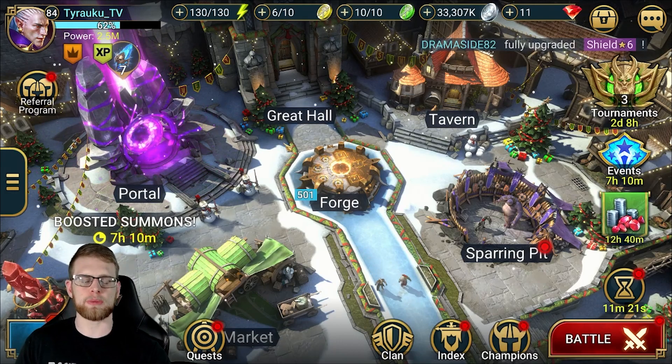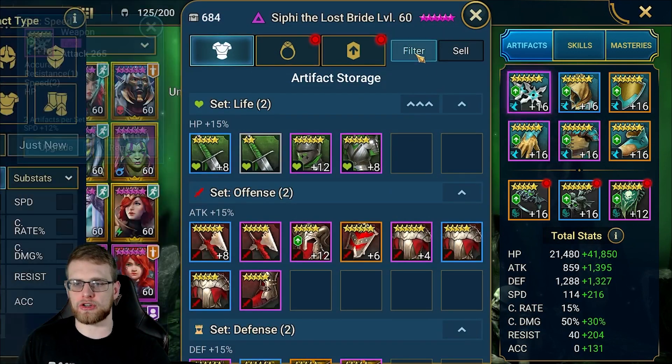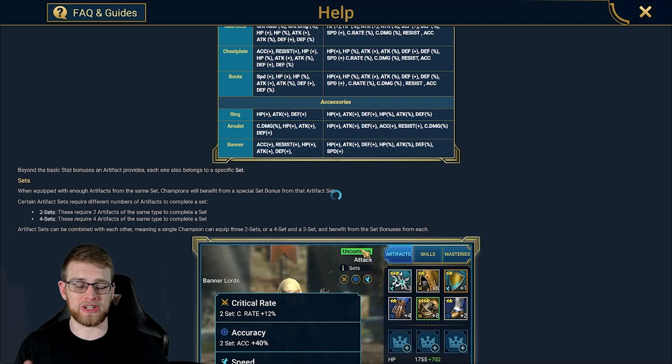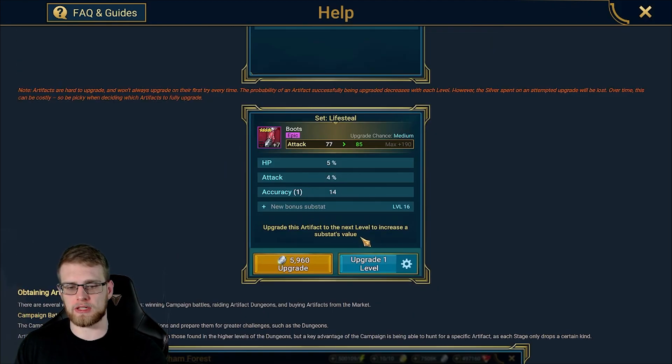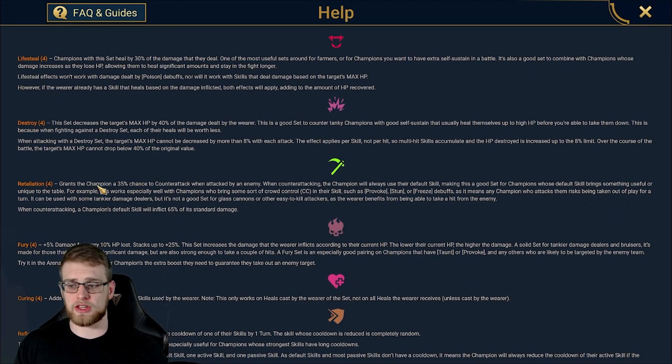Before we get started, let me show you what we're going to be talking about today. I'm going to be talking about the retaliation set. Going down here - it grants the champion a 35% chance to counter-attack when attacked by an enemy. When counter-attacking, the champion will always use their default skill, making this a good set for champions whose default skill brings something useful or unique. When counter-attacking, a champion's default skill will inflict 65% of its standard damage.